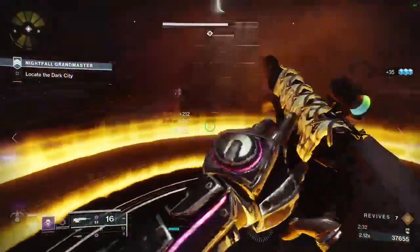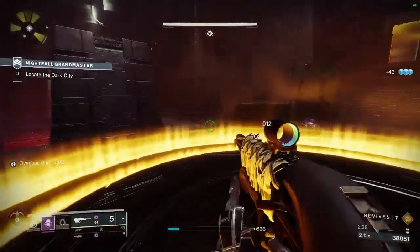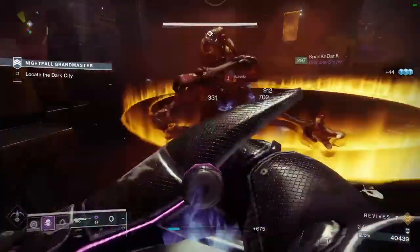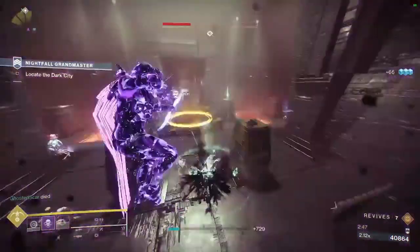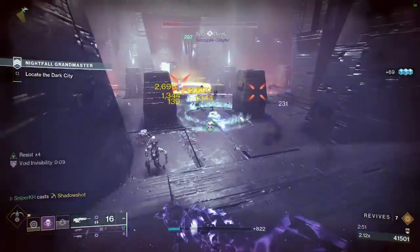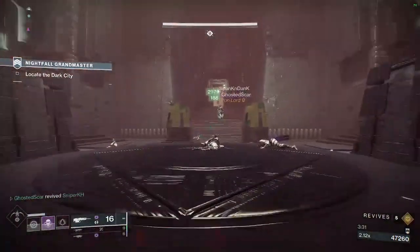The next room is a plate room, and this part can trip up some teams, but we're going to make it easy. Have one player run forward to the plate while the other two stay back, preferably behind this structure. The two players off the plate will be trying to spawn trap adds while the player on the plate does it by themselves. If the player on the plate gets too low on health, they should step off to avoid dying. As long as your team manages adds here, you should be okay. Once the plate is completed, the barrier ahead will disappear, allowing your team to move forward.